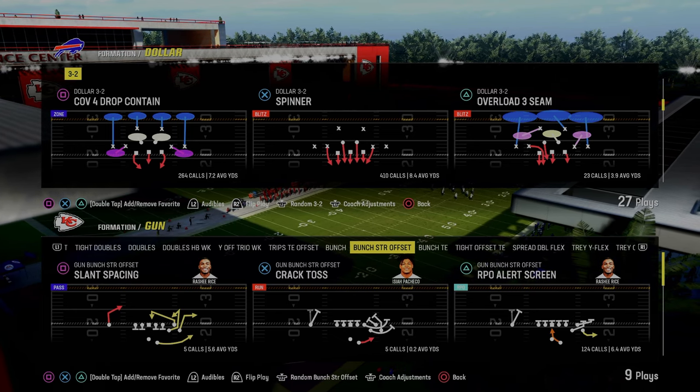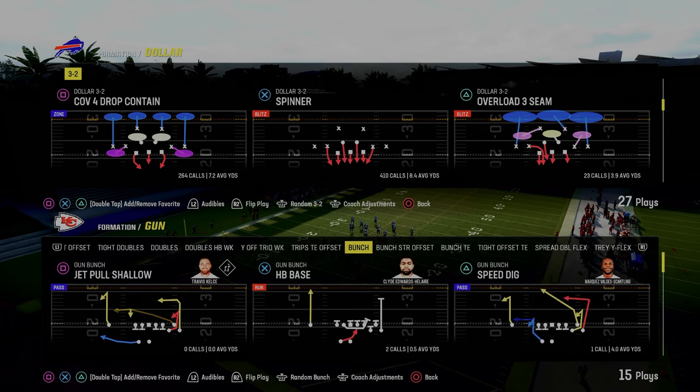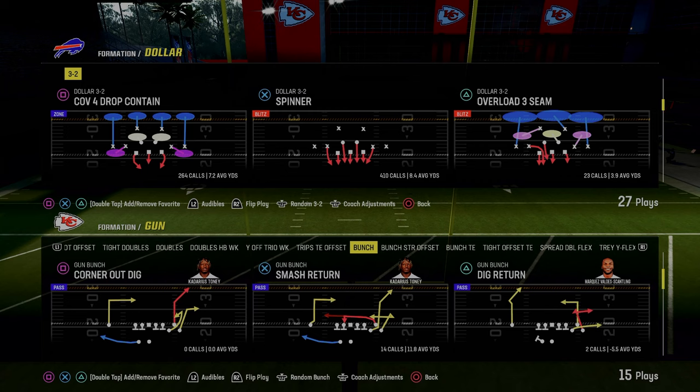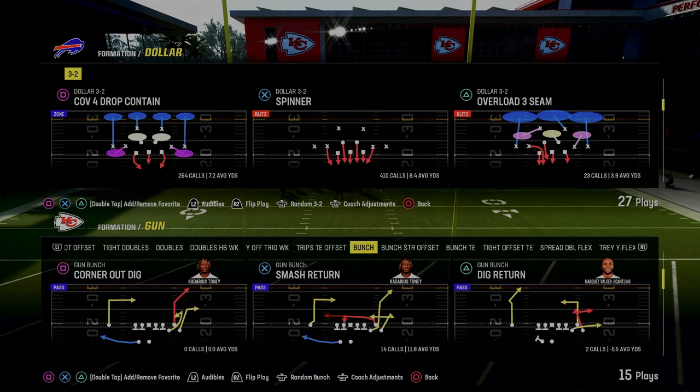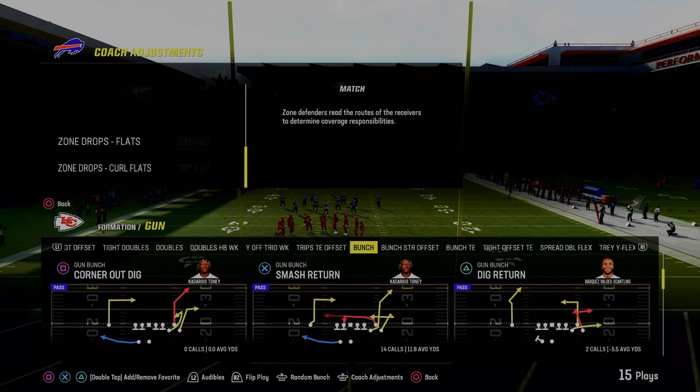In today's video, I'm going to show you one of the best blitzing concepts in Madden 24. The play is Spinner out of the $1.32. You can find this on the Kansas City Chiefs or the Multiple Defensive Playbook. For your coaching adjustments to run the splits as it is most optimized, you want to go ahead and turn auto flip defense play call off.